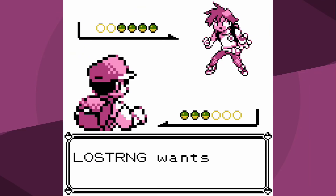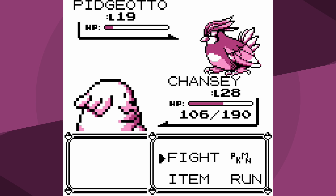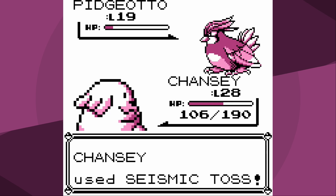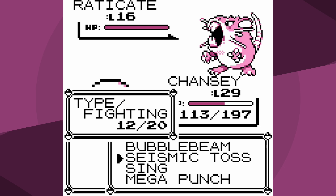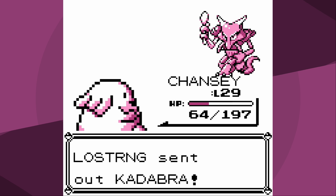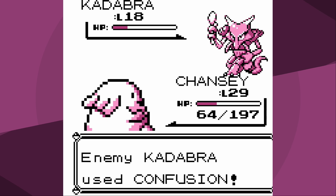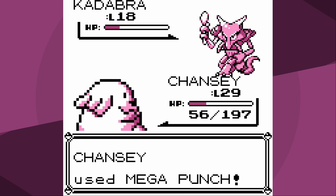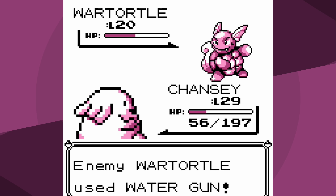Now we get access to another special move, Bubble Beam - also a water move - and with Bubble Beam we can make absolute mincemeat of Rival 3. Really not a whole lot going on there. The one thing I'll mention is it would be nice if Bubble Beam were a one-KO on Pidgeotto, because Sand Attack. Thankfully we don't get it. You'll also notice we're not at full HP - I was trying to shave off a little bit of time by not healing.